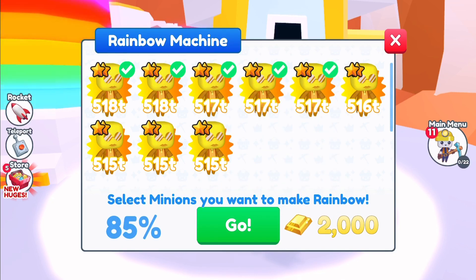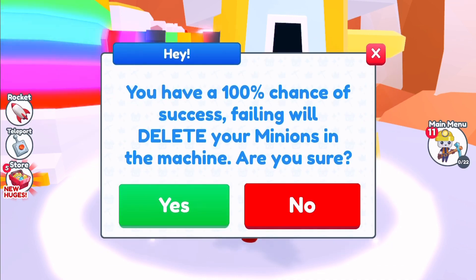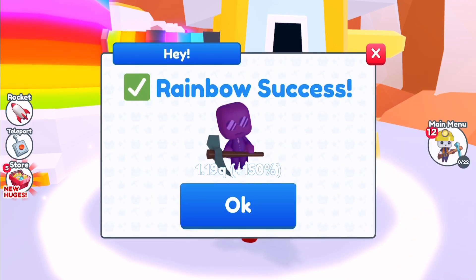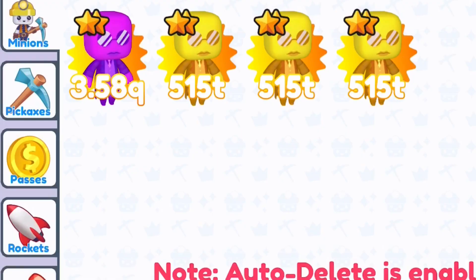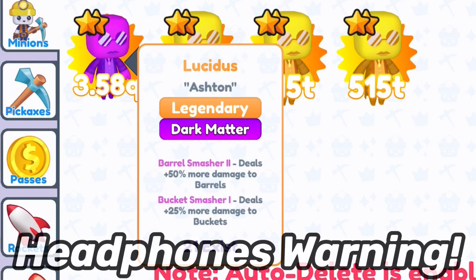The next one seems based on Morpheus from The Matrix — this is called Lucidus. As a rainbow it should be pretty good — and yep, 1.19 quadrillion. That's what the new legendary stat is, and that's impressive. But as a dark matter, look at the stats: as a legendary dark matter, this one has a whopping 3.58 quadrillion, which is just insanity.